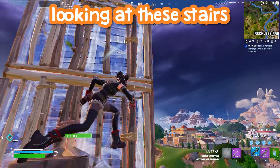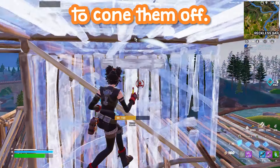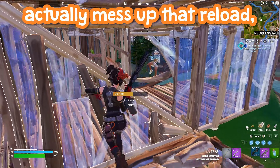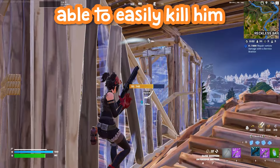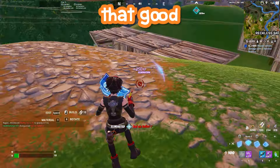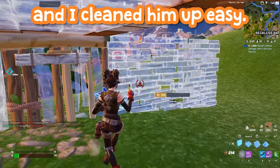That's why I take away his ability to go up by placing that cone there. You need to be looking at these stairs and these walls and making sure to cone them off. Because of this, I have him boxed, and if I didn't mess up that reload, I would have easily killed him right there. But since it's early season and I'm in lower lobbies, this guy wasn't that good and didn't expect the mantle, so I cleaned him up easily.